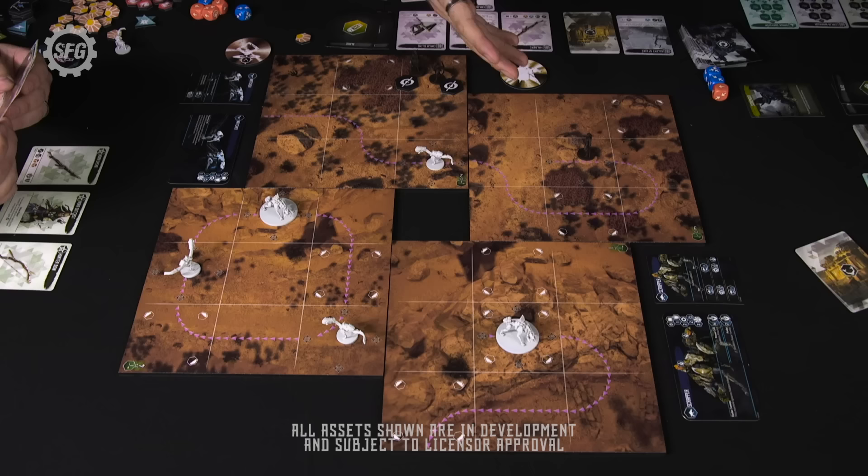Because I killed an enemy, I immediately gain glory equal to its glory value — which is one. First I get to draw a salvage card; a Watcher is worth one. And because of Jamie's scavenger card, Jamie also gets to draw a salvage — he gets Blaze. I get Blaze as well. So I gain one glory point, and this card goes into my discard pile.